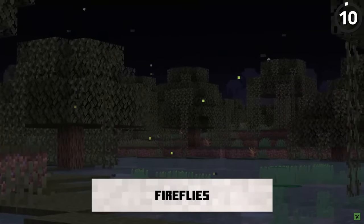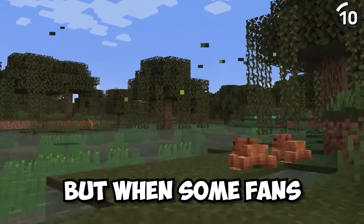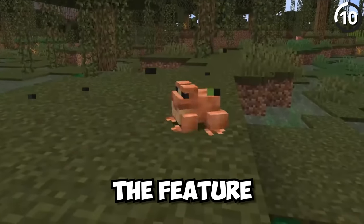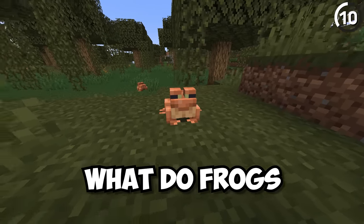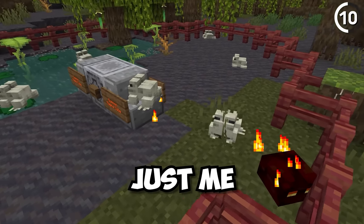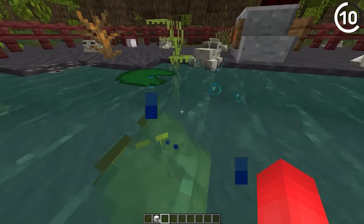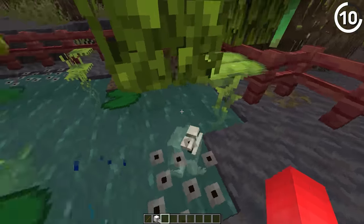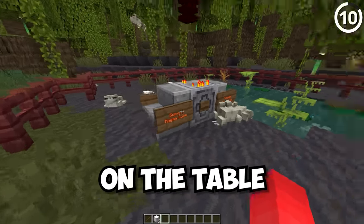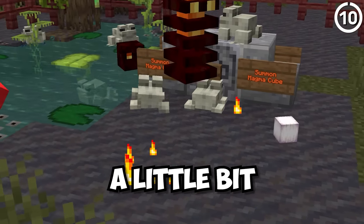Fireflies were supposed to be in Minecraft, but aren't. The reason is that frogs would initially eat fireflies, but when fans told Mojang that fireflies are actually toxic to frogs in the real world, it completely removed the feature. But what do frogs actually eat in the game? Slimes, sure, but also magma cubes. The literal ball of magma seems a lot more dangerous than the fireflies. And not to mention the simple solution of just having the frogs not eat the fireflies and still adding them — that was totally on the table. But no, magma cubes.